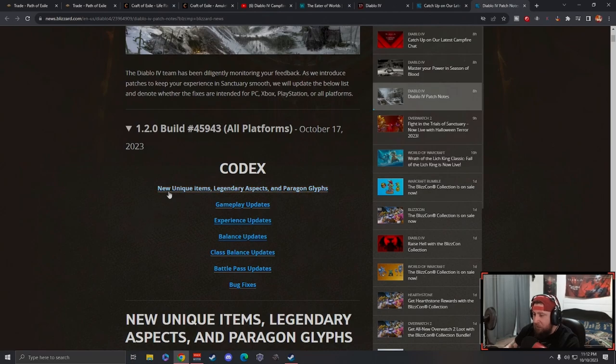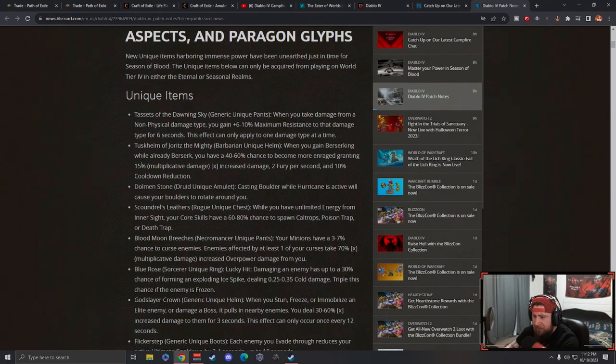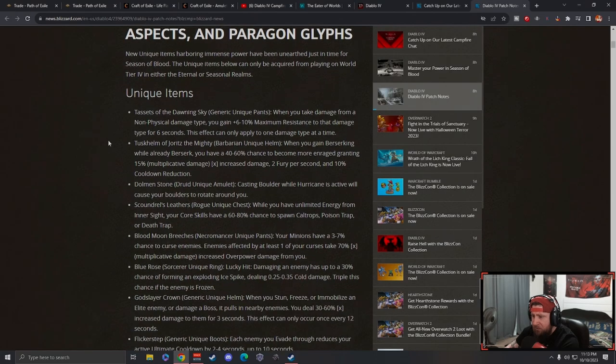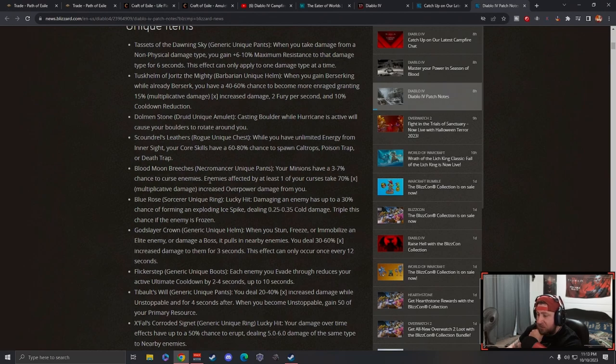Looking at the codex, the new unique items, legendary aspects, and glyphs - we're going to check those out and go through the rest. Bug fixes and battle pass we're really not going to look at. Unique items: the Dawning Sky - when you take damage from non-physical types you gain maximum resistance, that's cool. Blood Moon Breaches are new pants - your minions have a chance to curse enemies, they take 70 multiplicative damage increased overpower damage from you, that's really nice.